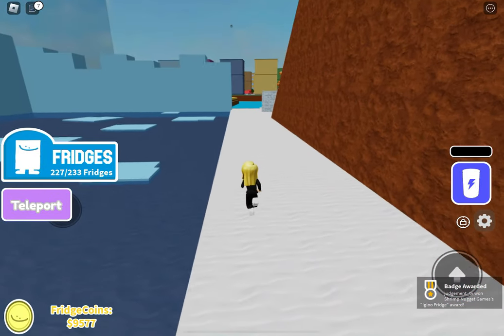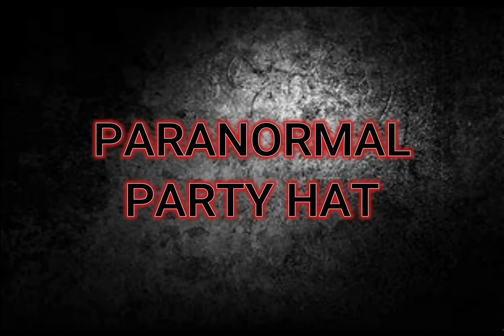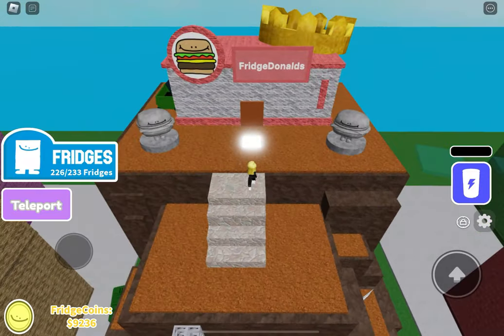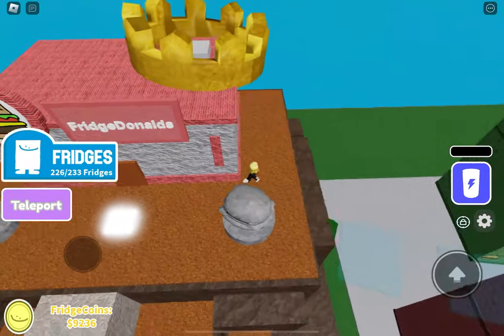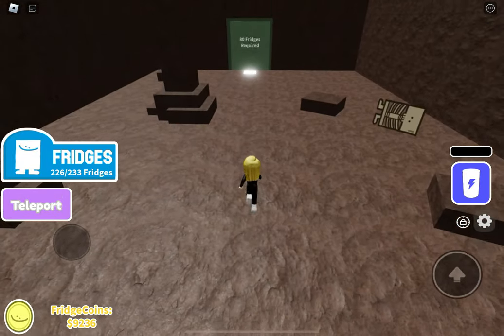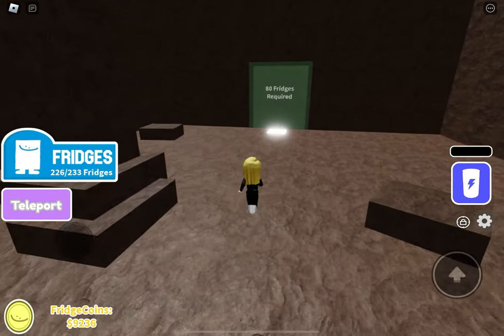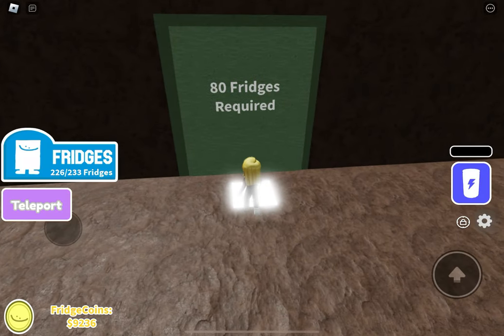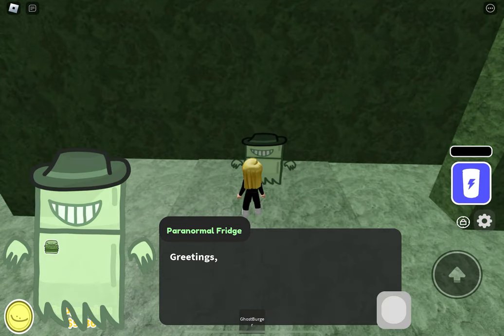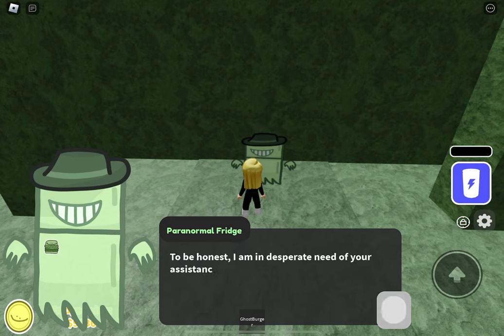This is going to be a how-to to show you guys how to get this. I haven't got the two new Party Hat fridges yet. There's always a bit of pressure when I know I've got to get a video out and it's around my skills and my obby skills. So I'm showing you how to in this video. Going to Fridge Donalds into the cave, we need to go speak to Paranormal Fridge in order to get the Ghost Burger.